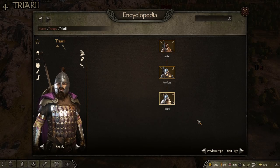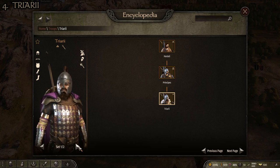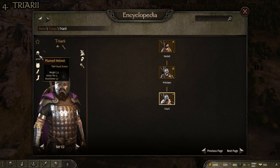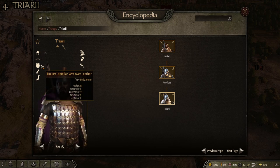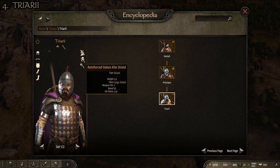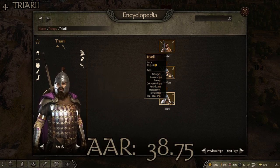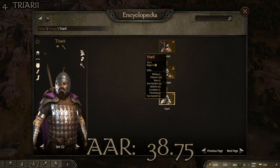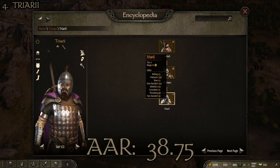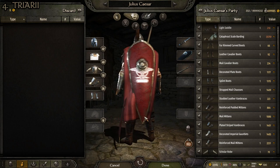Coming in at number 4 we have the Triari, which has two loadouts differing mainly in the torso armor. Set one is the plumed helmet, the legionary cape, the luxury lamellar vest over leather, the lamellar plate gauntlets, the lamellar plate boots, the fine steel Paramerian, the reinforced oak kite shield, and the pilum. Stats are 35.19 kilograms, head armor 47, arm armor 33, torso armor 49, leg armor 26, average armor rating of 38.75.